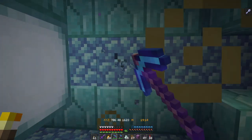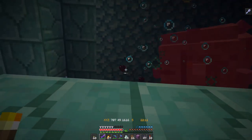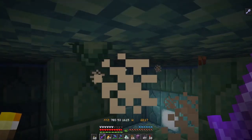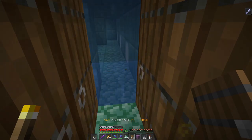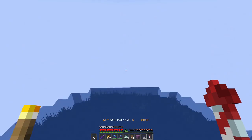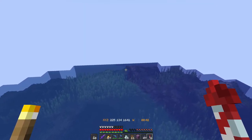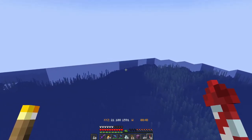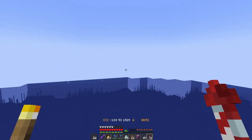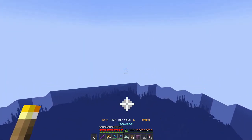We're going to look for the third elder guardian, kill him, and get out of here. We're going to wait out the mining fatigue — instead of carrying milk buckets I just wait it out. I create a little safe space like this and I'm completely surrounded by doors so they can't see me. Just got done clearing out the rest of that ocean monument, collected the two rooms — now I've got 45 sponges stacked.